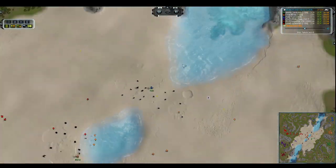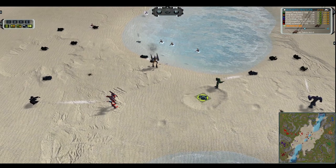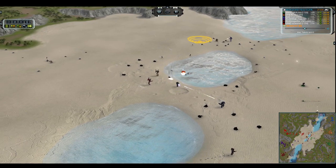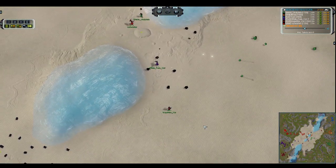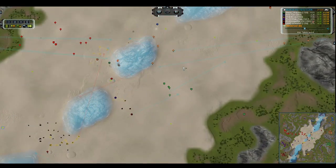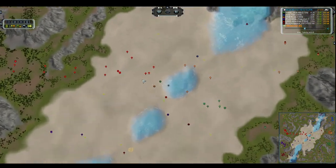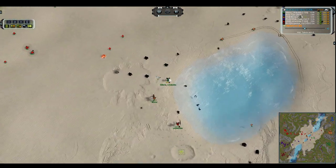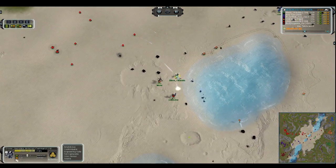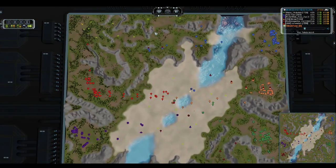Yudi all by his lonesome picking up those wreckages on the north side. We've got a nice little cluster of three, four ACUs right down here — two from one team, two from the other — with arty fire flying all over the place. Inspector Kot is going to move to the right-hand side to try to chase away this artillery that is hammering his teammates. Soilworker begins to push a huge amount of Zueys up through the middle, spreading fire on Selene, Undulata, and Morax's commander. Selene actually dropping below 7,000 HP in the earliest portion of this game.